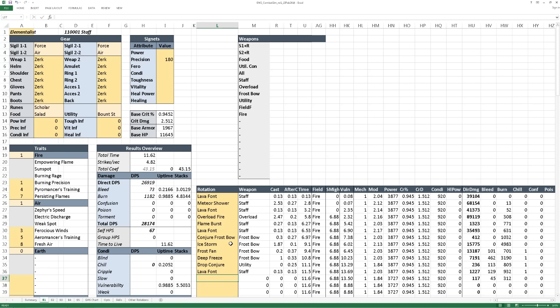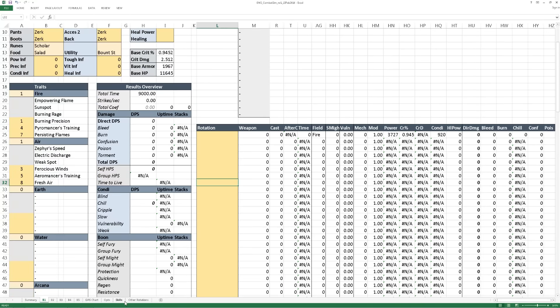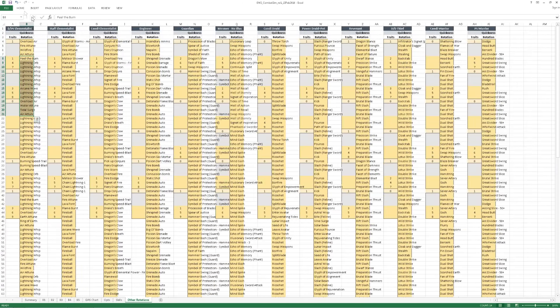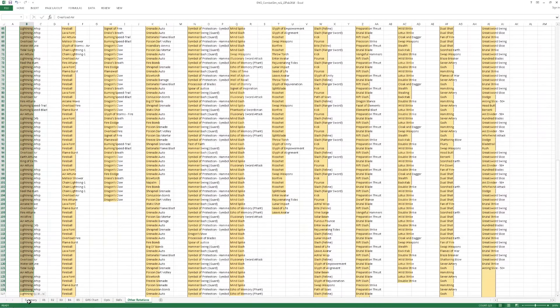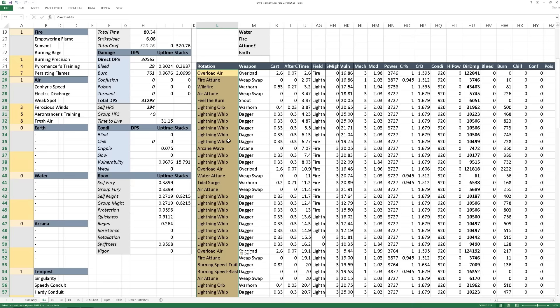Since this sheet does not check your cooldowns, you may need to reality-check yourself by recording this rotation against a dummy to make sure that it's realistic, or even start with a recorded rotation and try to scribe it into the spreadsheet. If you want to load in a rotation, there is an Other Rotations tab which has a number of rotations already in the spreadsheet, as well as some for all the classes that aren't on those five tabs, so that you can quickly get started or see what syntax is needed for a particular class.